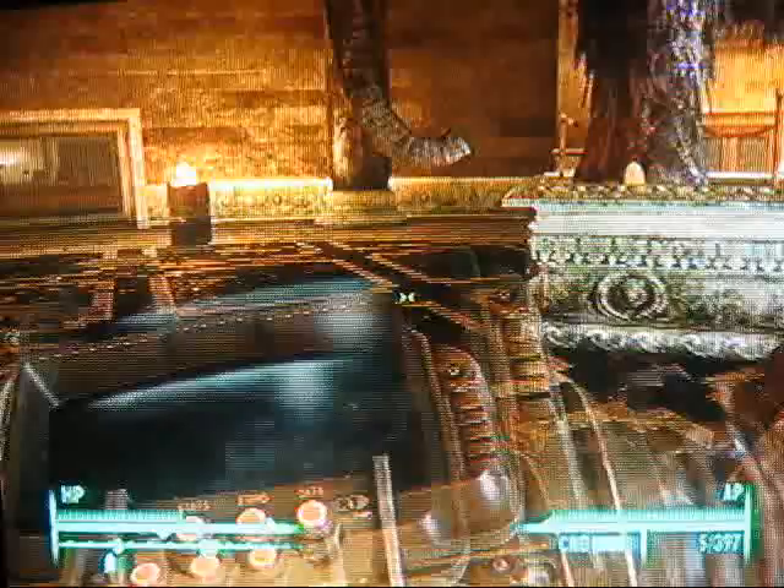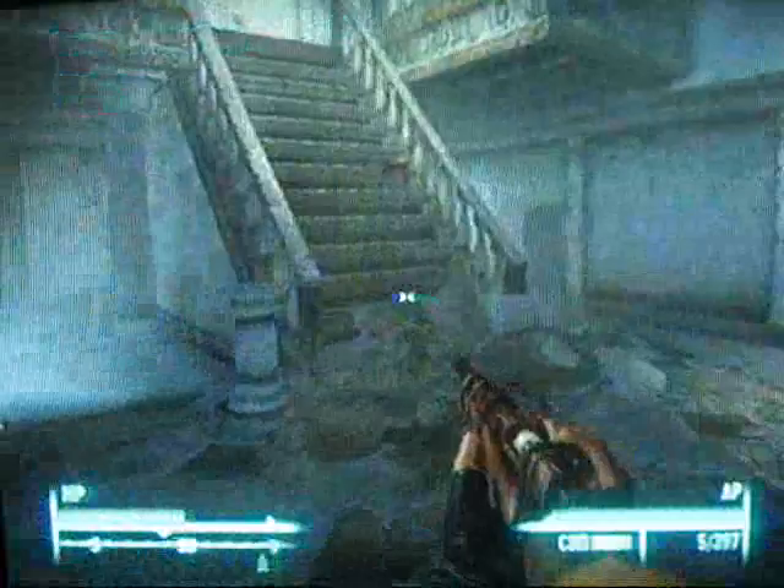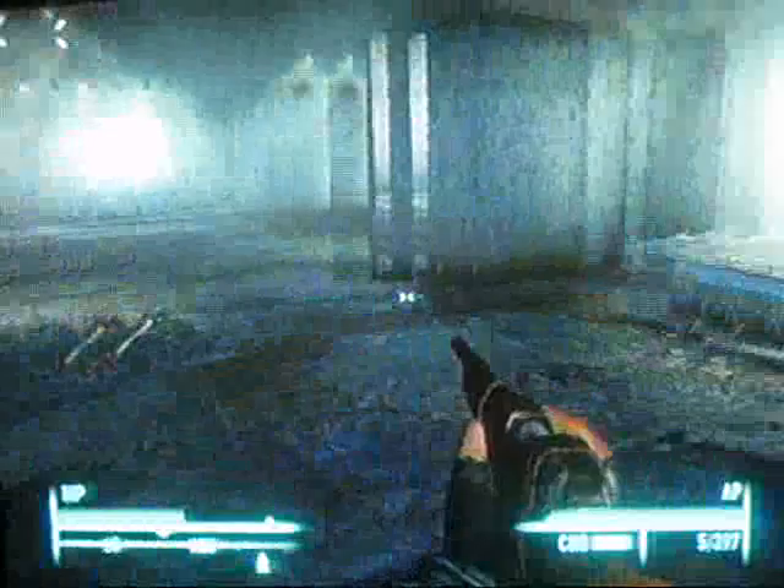We got Charon with us and be warned there's a lot of feral ghouls, feral ghoul roamers, and some glowing ones. Watch out in here, there's a turret. I killed it - you can deactivate it - but our first item is right here.